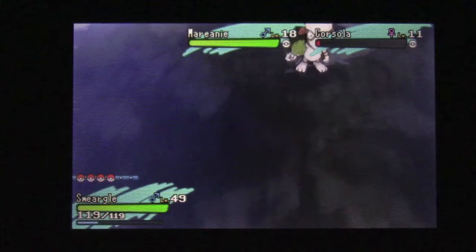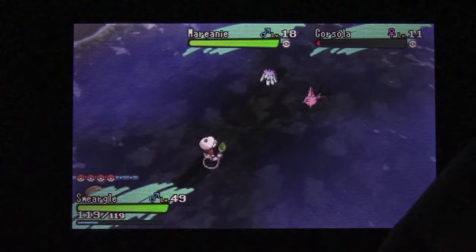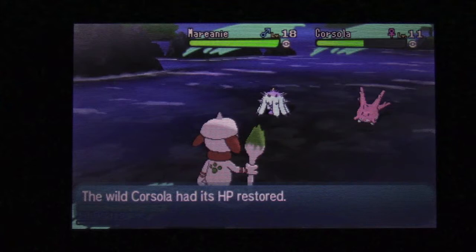Like I was saying, if you don't kill the Marini, it will attack the Corsola and kill it and the chain will stop. But if you use Heal Pulse on the Corsola, it'll give it some life back. So when the Marini attacks, the Corsola will survive and it gives you enough time to kill it if needed.